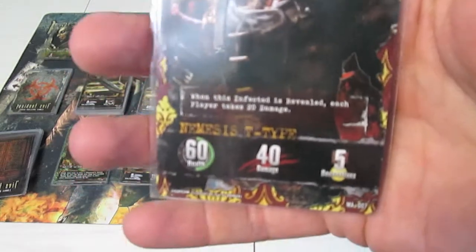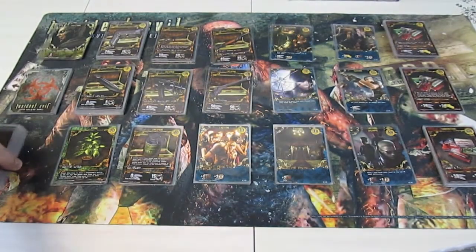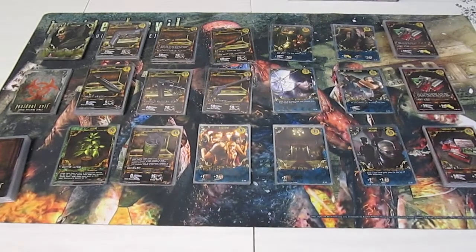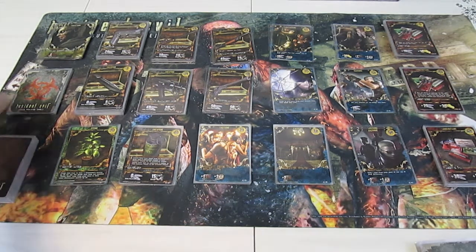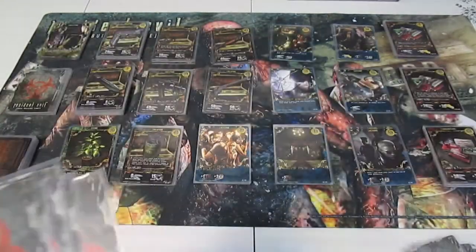We were doomed to failure - it's a 60 health Nemesis T-type. He wipes the floor with me doing 40 damage, knocking me out. He goes to the bottom of the mansion deck. I get knocked out for the third time, which means another minus 20 hit points. This could be it - she only has 10 health left. I shuffle discard and draw deck together, and draw one more infection card. If it's a minus 10 card, Claire is finished. No damage on the card - she's slightly alive, let's keep going.